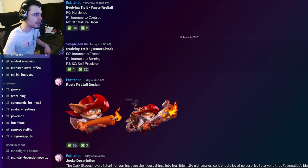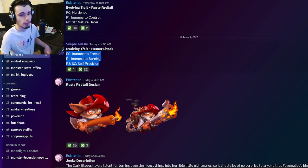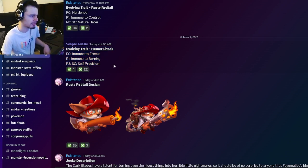The first week we have is a brand new evolving trait for Hammer Lit Sock. He's going to have Immune to Freeze, Immune to Burn, and Self-Precision. All of those are really bad, just kind of a really bad trait for this monster.